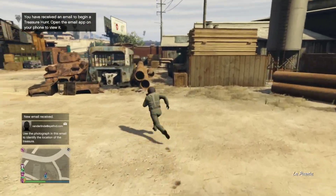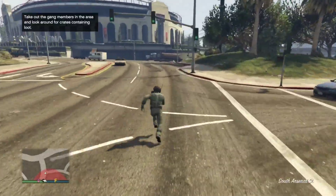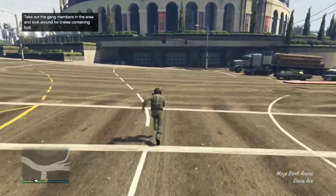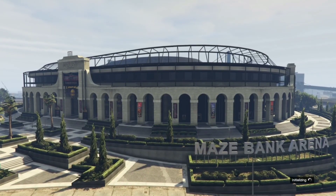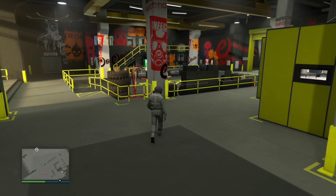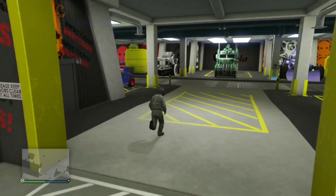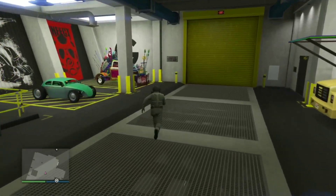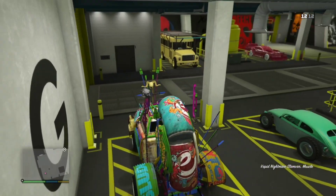That error should bring you to the location where the job takes place — which is actually the spawn location you wanted. From here, get into your arena. I recommend using Issi Future Shock, Issi Nightmare, or similar vehicles. I'm just using a Slam Van for this video — you can duplicate any car.